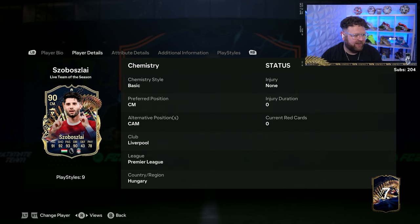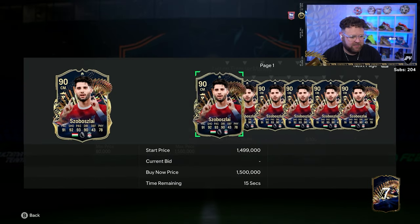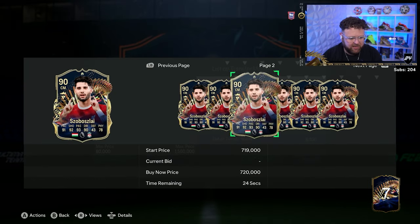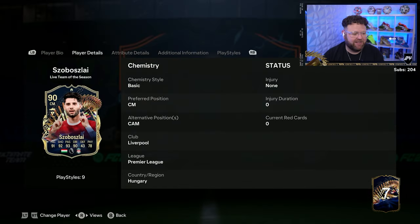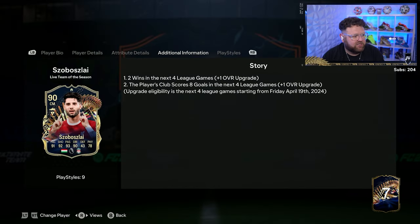Four star, four star. He's actually got alternate positions for once - it's normally just a CAM I think. And he's currently going for no chart - 180 plus, like 200K maybe. That's very very good. My first three play style plus player is Liverpool's Dominic Sobbersly.